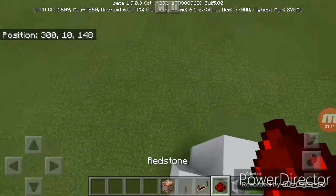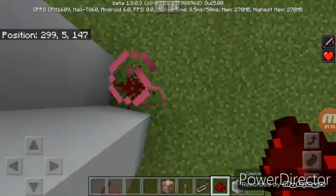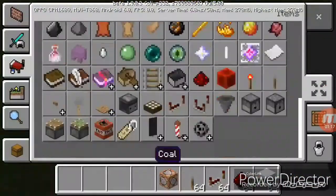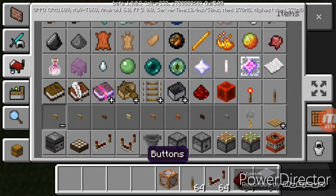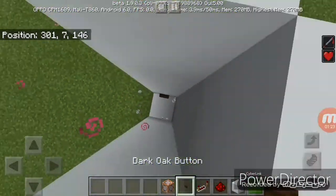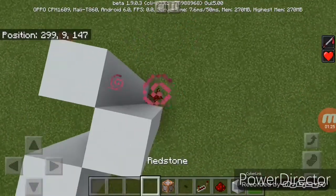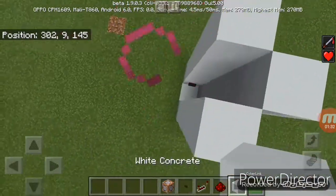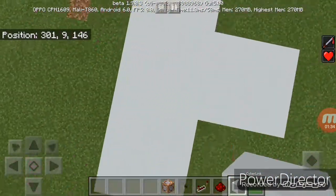There's a lever, or you could do this as a button. I'm gonna use a dark oak button, place a piece of redstone there, and place the command block. This is the one that tells it to go to specific coordinates.